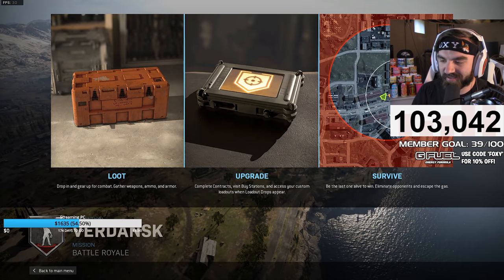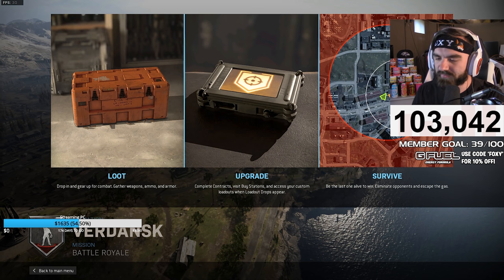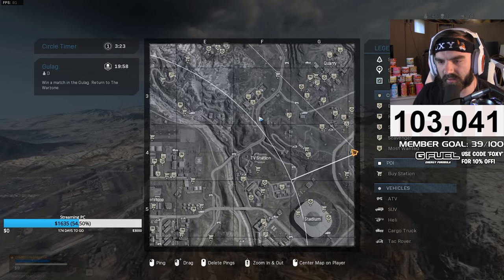My G Fuel code expires in a couple days — use code FOXY at gfuel.com to restock on your G Fuel needs. Without further ado, let's go! First game of the day, we're gonna land right here.